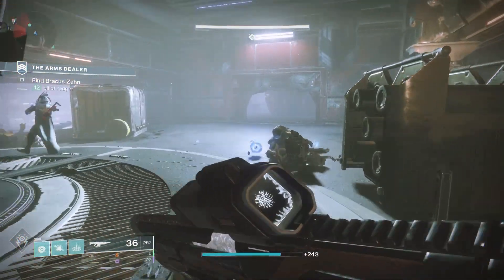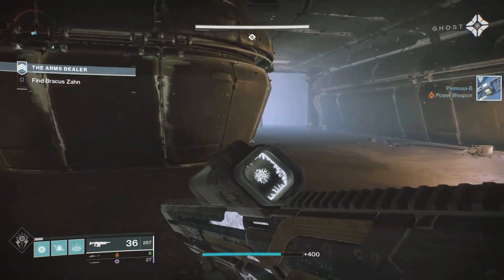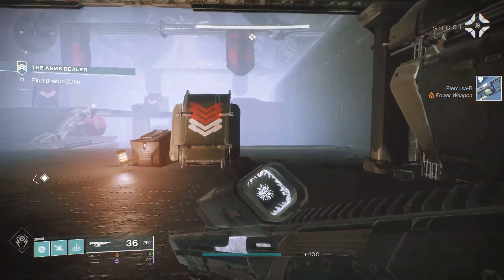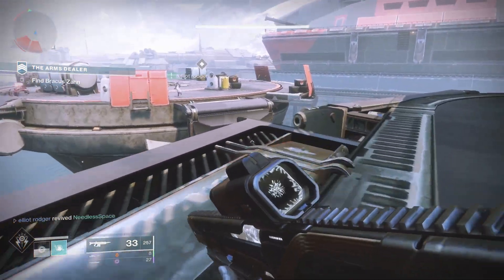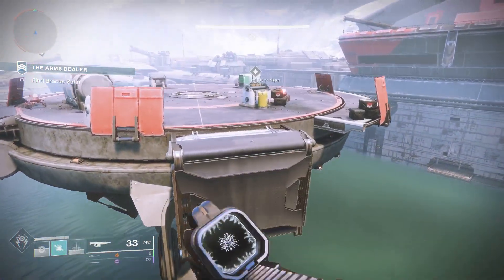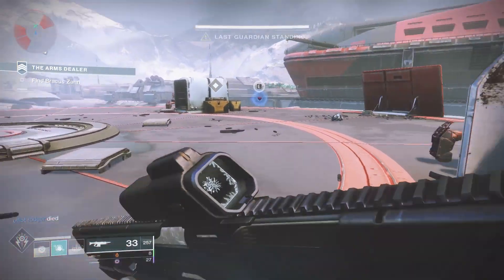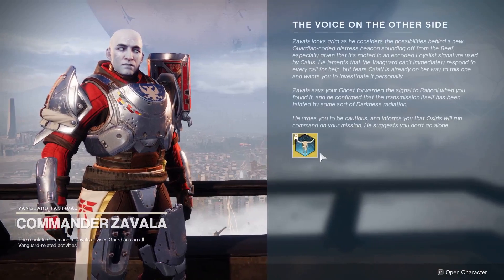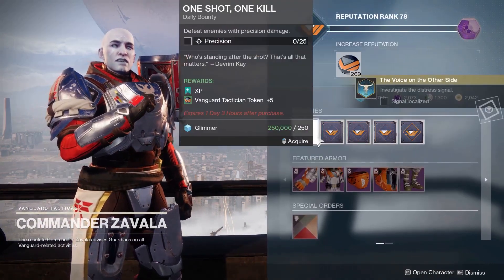When you jump into this strike, normally you'd head to the left down this path, but now there is a new doorway straight ahead. Go through this doorway and eventually your quest marker will point to an intercepted distress signal. After interacting with it, bail out and head to the tower, visit Zavala, and he'll have the new exotic quest waiting for you.